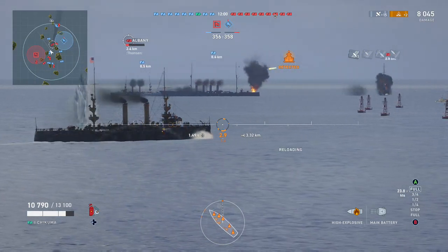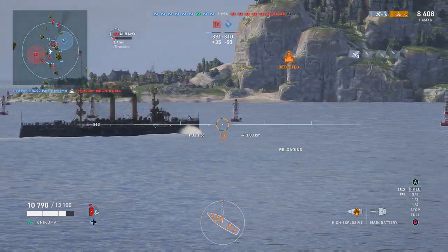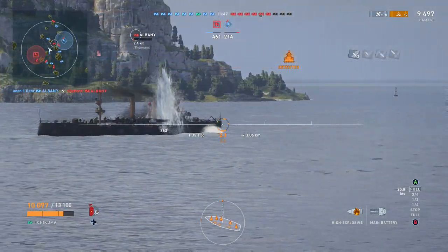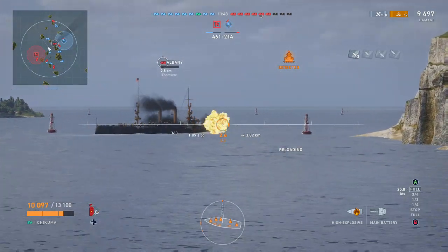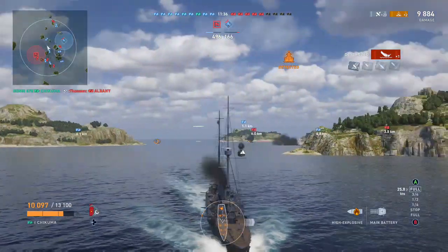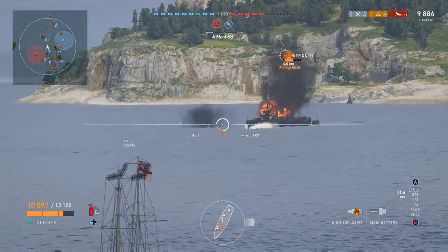With HE shells, the rule of thumb is you really want them to land not on the hull but on the deck or any superstructure. HE is good for causing fires and taking out guns or damaging components — it's not really about penetrating armor, that would be for armor-piercing shells. Keeping on the move is also key — I'm pretty much never going to stay stationary.